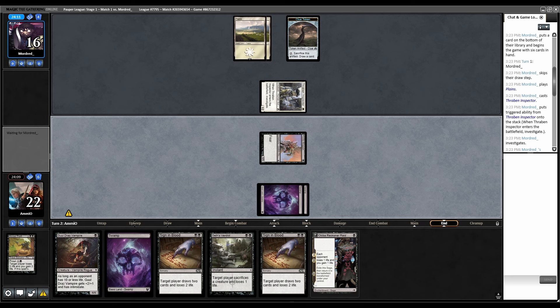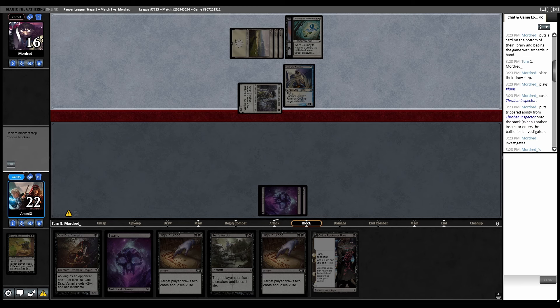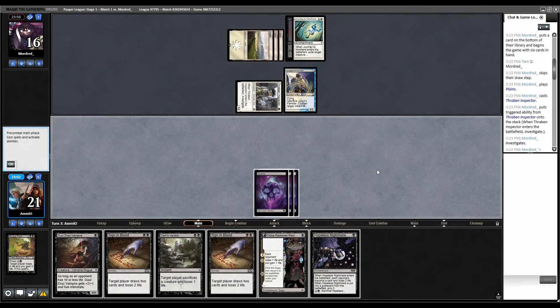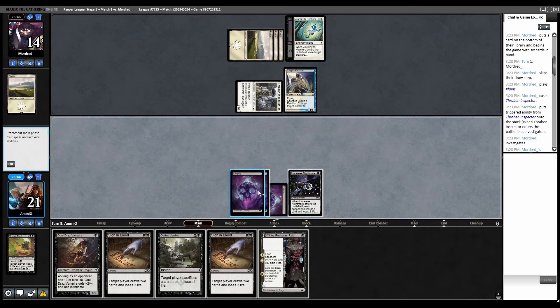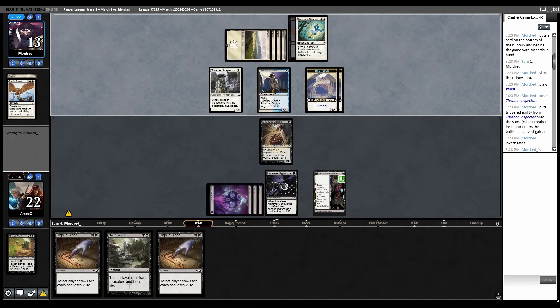I assume they're just cracking this clue. Journey to Nowhere — eat our dude. Judges Familiar. Take one from this. We can play three one-drops, none of which are spells that this can counter. So let's go Hopeless first, this card's a land, play Okiba and then play Goldclaw's. Battle Screech. Okay, so that's what we're doing.